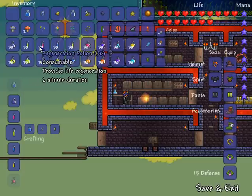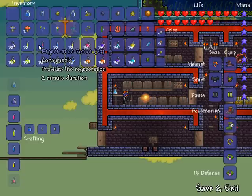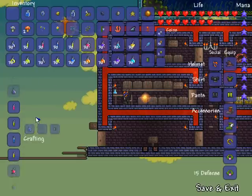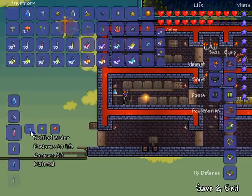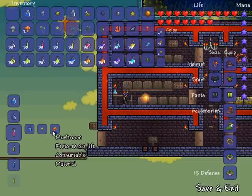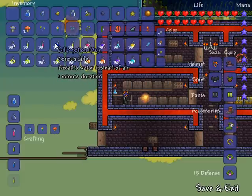The next one is regeneration potion. It provides life regeneration — a total of 240 HP — and its duration is two minutes. You create it using one bottled water, one daybloom which grows on the surface on grass or even on sky bridges made of grass, and mushrooms.